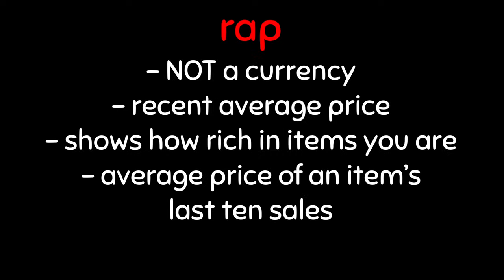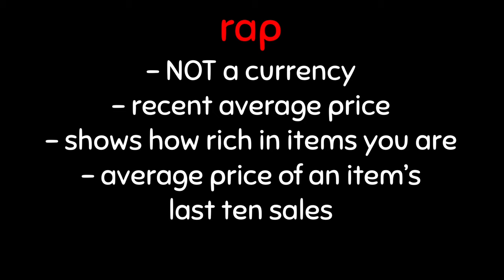Wrap is a very misunderstood concept — it is not a currency and cannot buy you anything. Wrap stands for Recent Average Price and specifically means the average amount of coins that a certain item was sold for in the last 10 instances. If you're too good for public games, there are also a ton of competitive leagues. To join them, join the Ultimate Football Discord server — link in the description. There's a channel called Promos with many links to join.